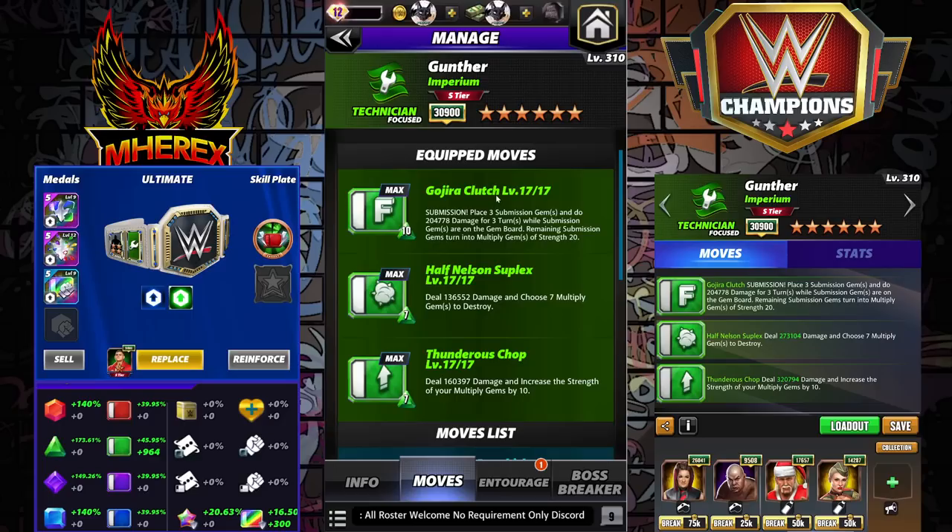First set is triple green. The Gojira Clutch: 10 MP submission, place 3 subgems, do 200k for 3 turns, remaining subgems turn into multiply gems of strength 20. Half Nelson Suplex: 7 MP green, deal 136k damage, choose 7 multiply gems to destroy. Thunderous Chop: 7 MP green, deal 160k damage, increase the strength of your multiply gems by 10. For this one, All Heart skill plate wouldn't work — you're only placing 3 subgems. Sheik plate would work.